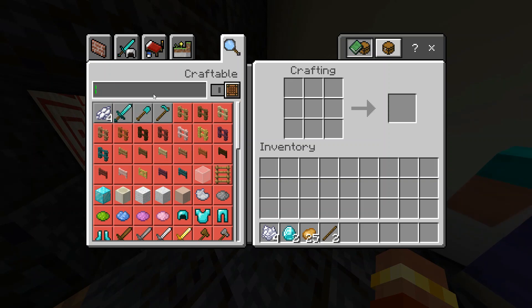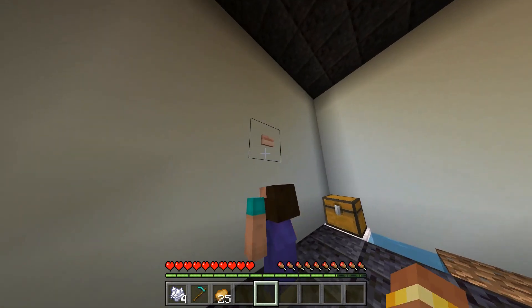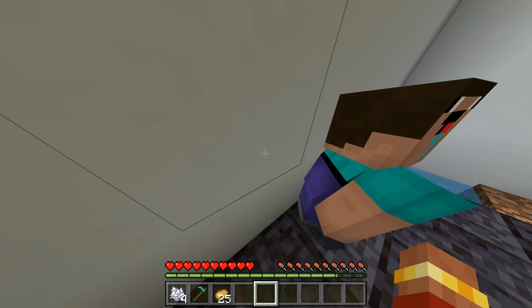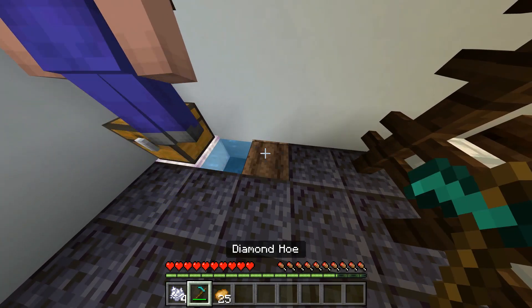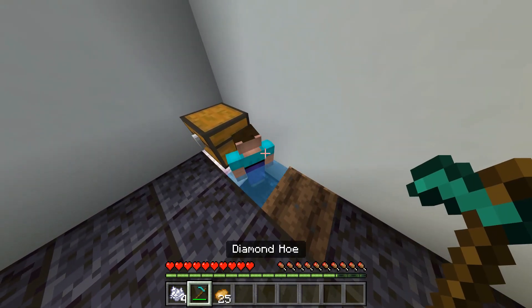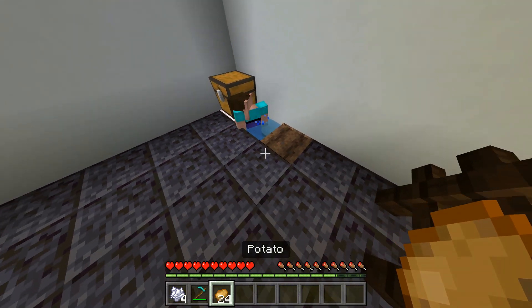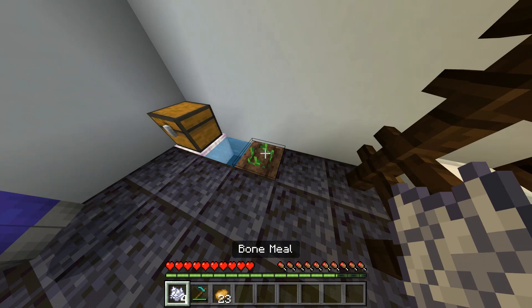And make a diamond hoe. Alright, Noob, are you ready to go ahead and do it- Noob! What are you doing? Get together, Noob! Alright, Noob, I'm sorry. Noob! Alright, I'll give you a potato, Noob. I'll give you a potato. You gotta go ahead and grow this using the bone meal.